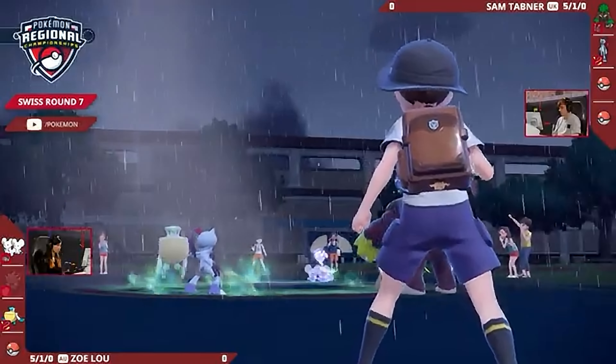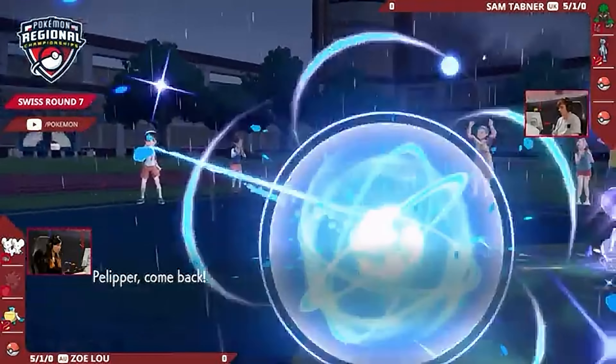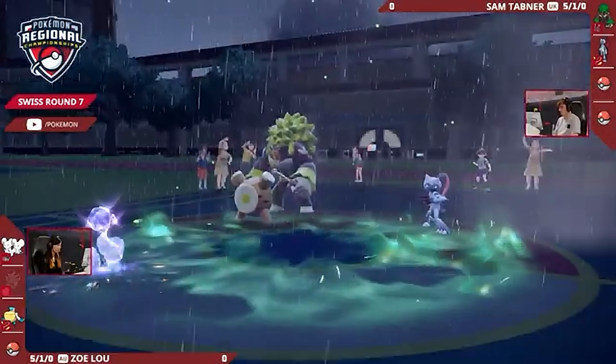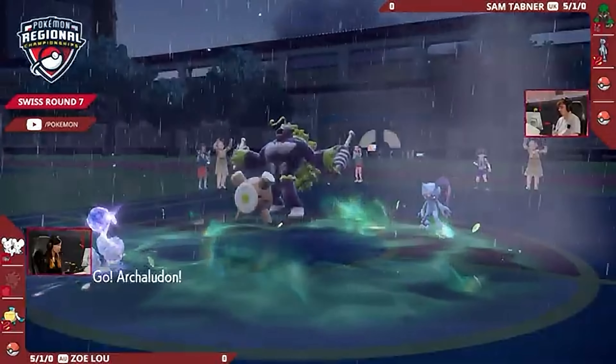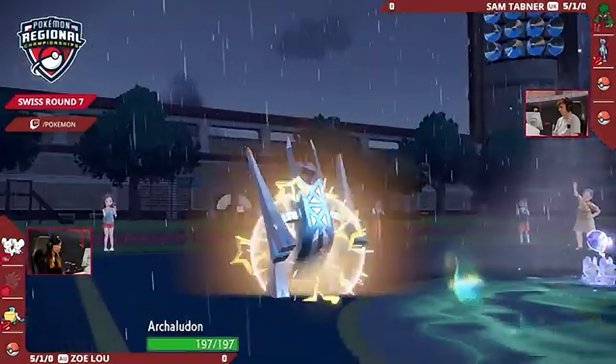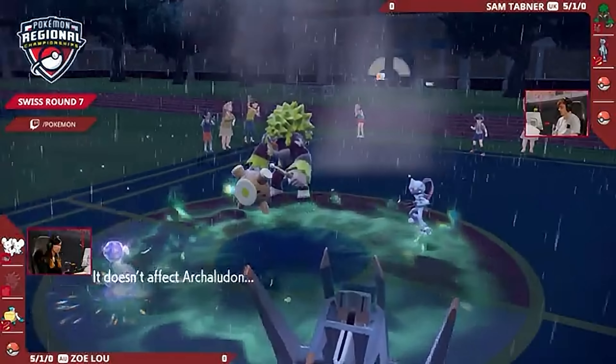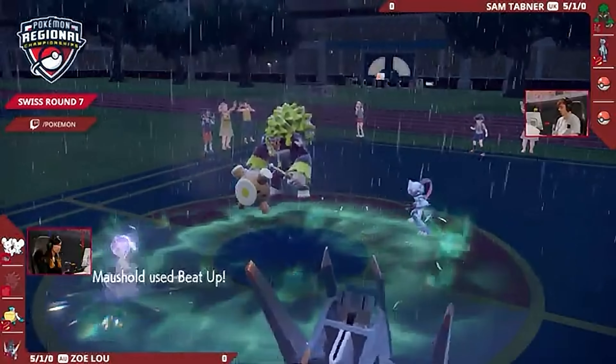Rillaboom can't protect because it's got the Assault Vest, so a Hurricane to that slot is pretty safe right now — and you definitely want to get rid of it as soon as you can with all those boosts. Pelipper having dangled that bait in front of Sam's team, it's now time to switch in for this shiny Archaludon coming in from the back. Let's hope it can bridge the gap in terms of the advantage here for Zoe.